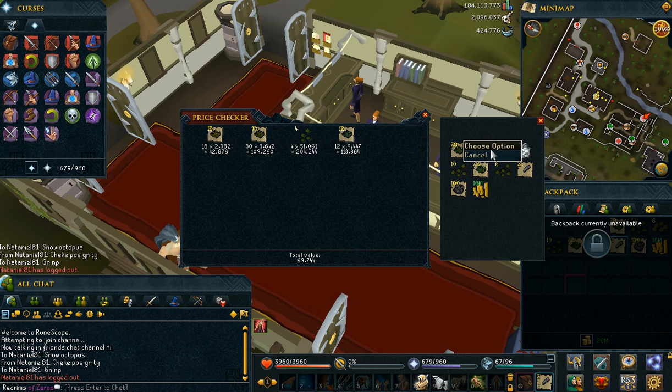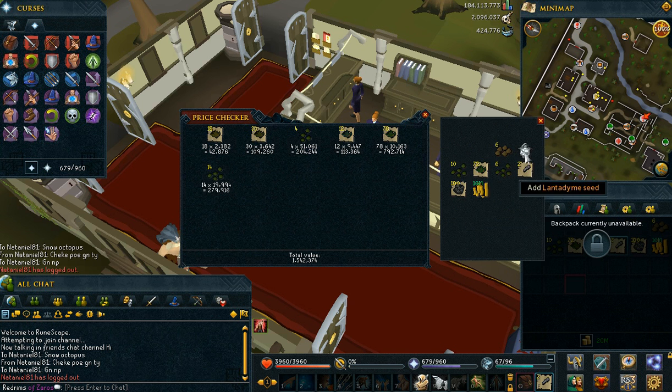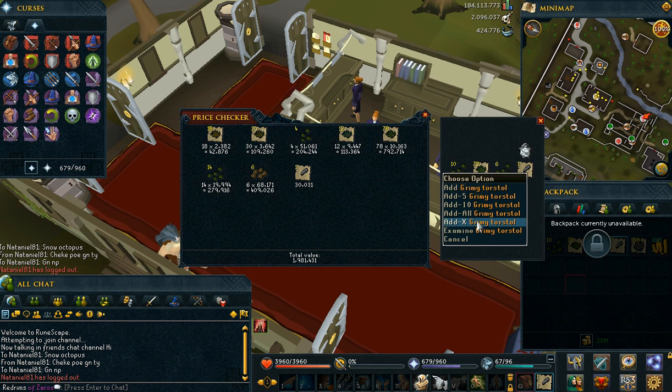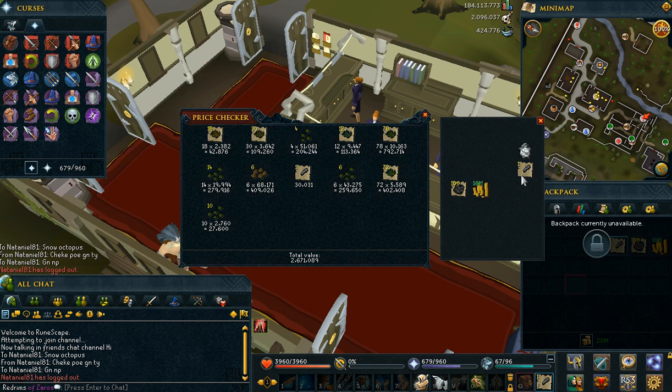It was a 5-man team, by the way, and we were all using Verti's, except for the Voker, who was using full Torva — the heal Voke and the DPS. He was just the best Voker I've ever seen, probably. So it made 3.1 mil on random loot.